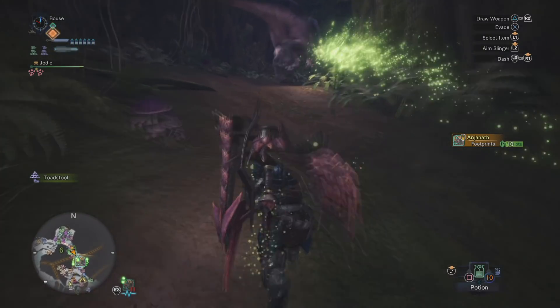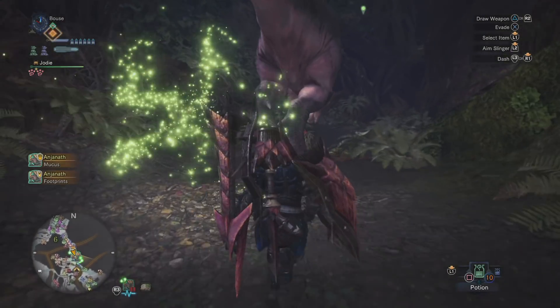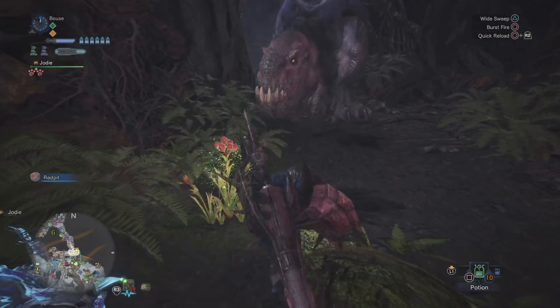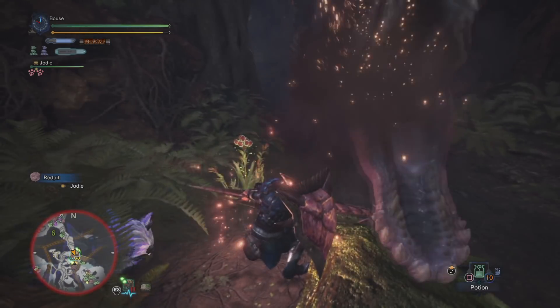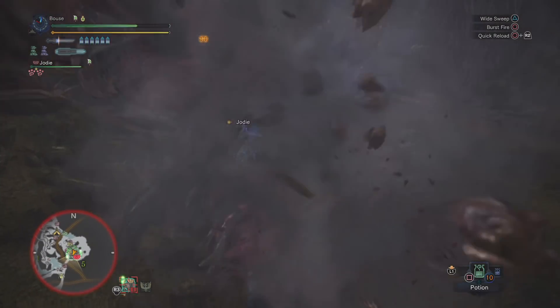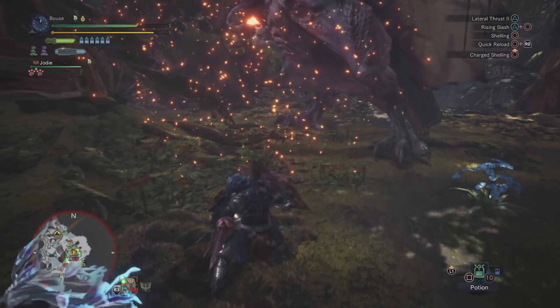What's going on guys, Bauce Phoenix here, and today we are finally taking a look at the gun lance in Monster Hunter World. Now conceptually this weapon isn't too terribly different from the regular lance - the main difference here is that instead of poking, you're shooting. Obviously it's a lot more complicated than that, so let me explain.